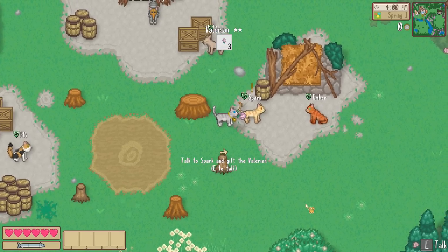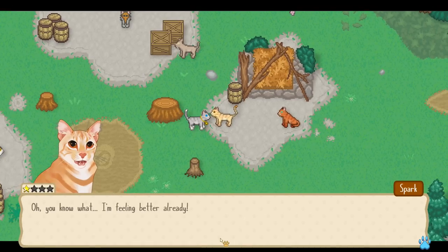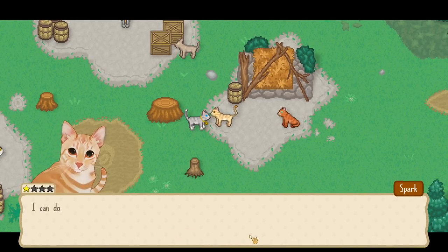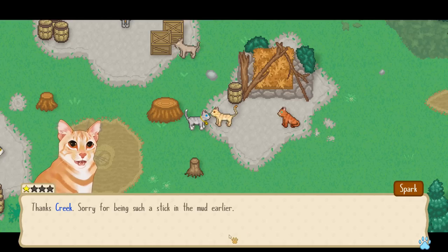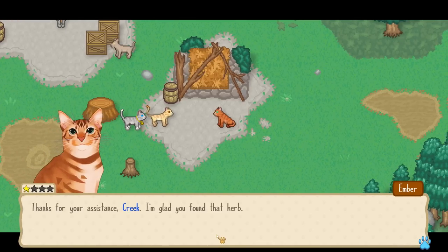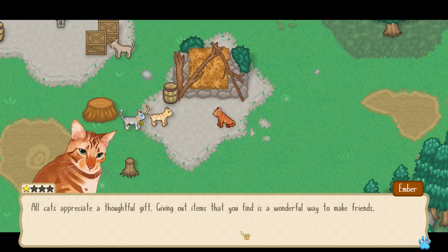Okay, now I'm holding the valerian — got it! And then let's give it to Spark. 'You know what, I'm feeling better already! Now that my headache is gone I'm ready to help build the shelter. Thanks Creek, sorry for being such a stick in the mud earlier.' 'Thank you for your assistance Creek — I'm glad you found that herb. Giving out items like that is a wonderful way to make friends.'